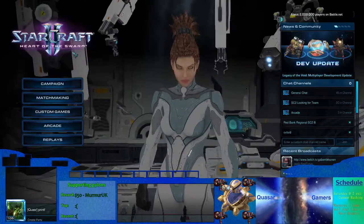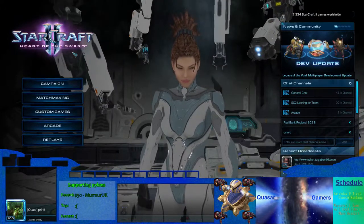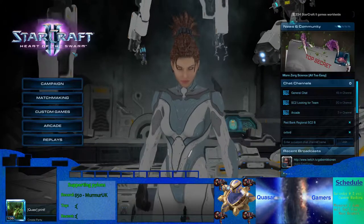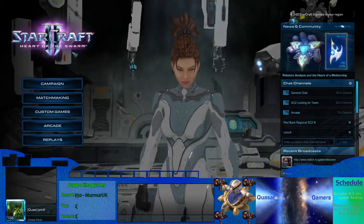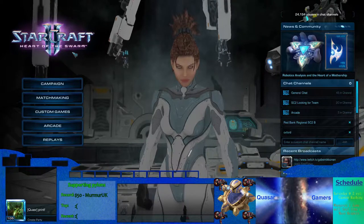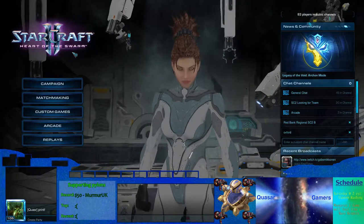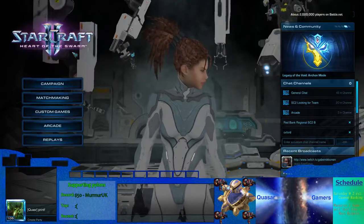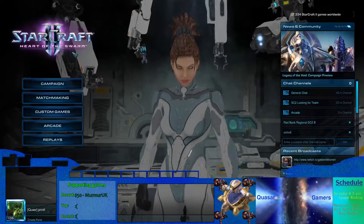I hope that this has been educational and informative, and will aid you in cannon rushing against a Zerg on Merry-Go-Round, if you ever happen to find yourself in that situation. It is no longer a ladder map, but it might still be used in a friendly game or in a competition, so it might come in handy in the future. Also, having more knowledge and understanding of cannon rush spots on old maps will allow you to more easily create those for new maps, and it will help you out in that context.